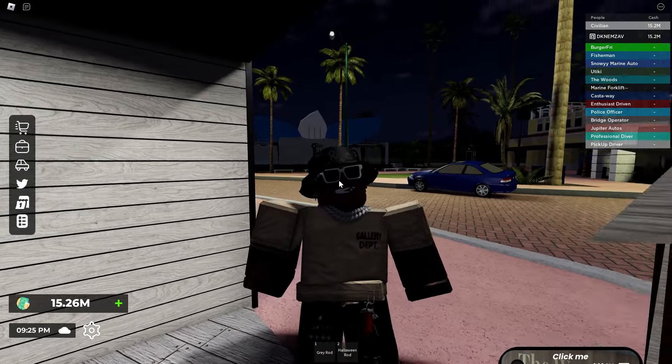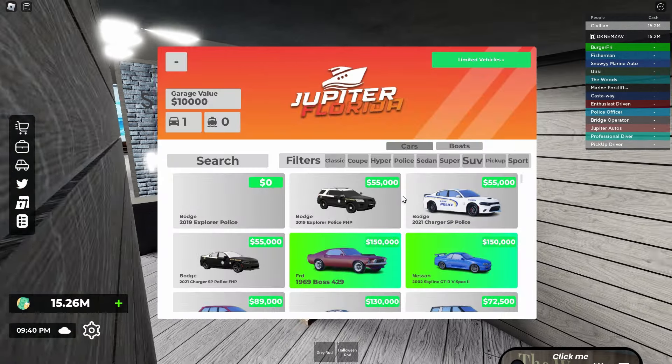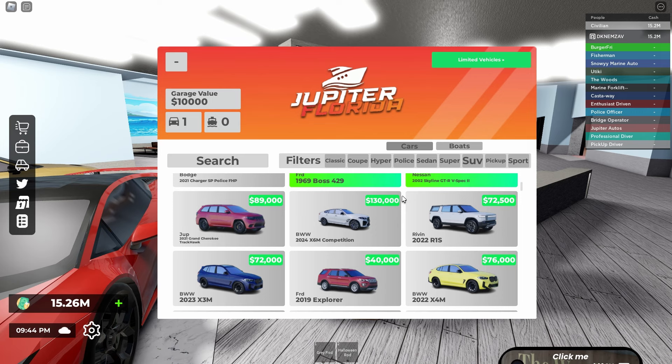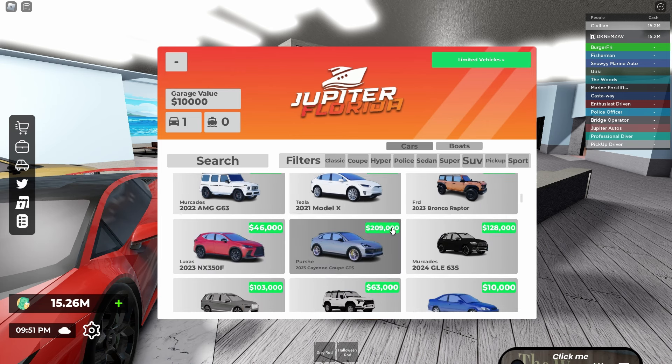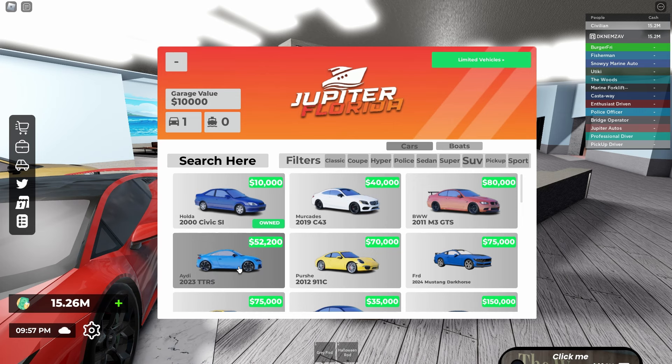Now I'm coming over to the dealership to show the new cars they dropped in the update. They dropped a Subaru, an Audi TT - two Subarus and two Audis, where the same model has both a limited and non-limited version. The next car they dropped is a Mercedes E55. Let me look for that - coming over to coupe.